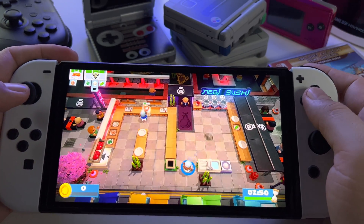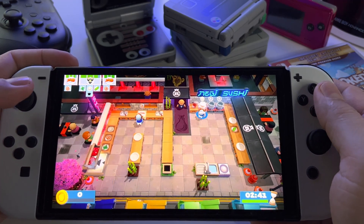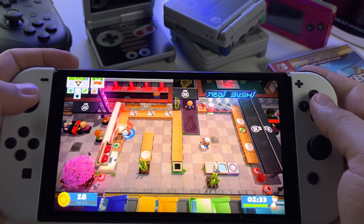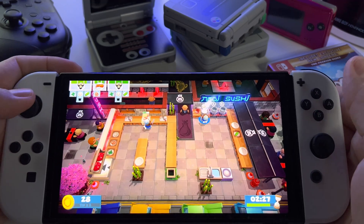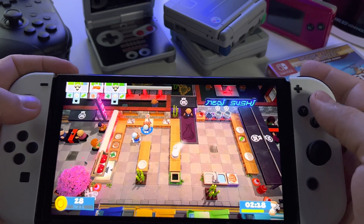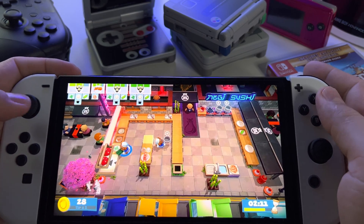You control two chefs and you have to prepare all kinds of dishes. What you see here on the left — you have to take ingredients and prepare them, and it's not simple at all. For example, we have the first dish. Let's create another one and make sure that you create the correct dish. Let's put this ingredient in.